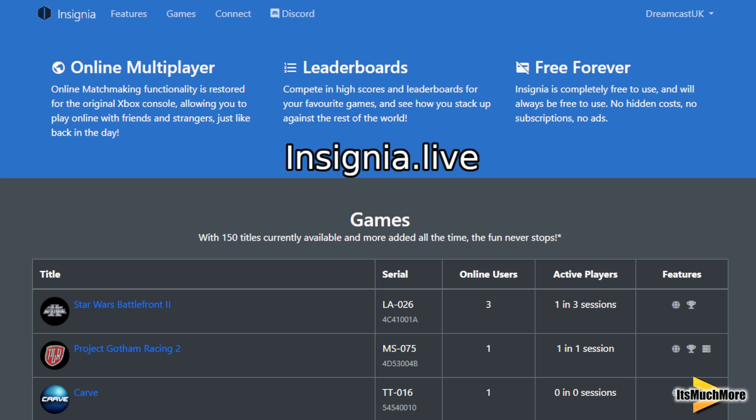The Insignia website is a great way to find out who's online and what games they are playing. As you can see in the game section, it shows you the serial number that's used for the game, the online users, the active players, how many online sessions there are, and what features those games have.